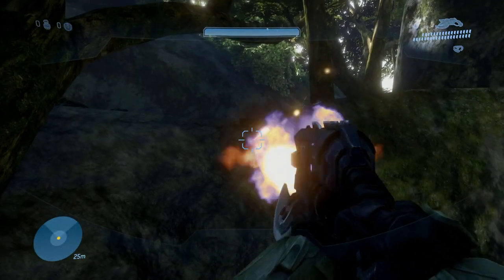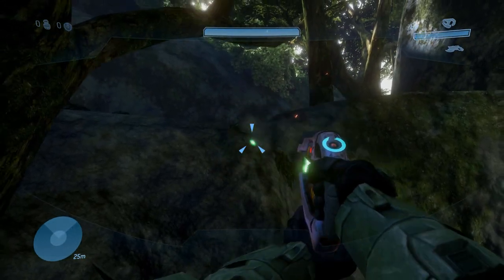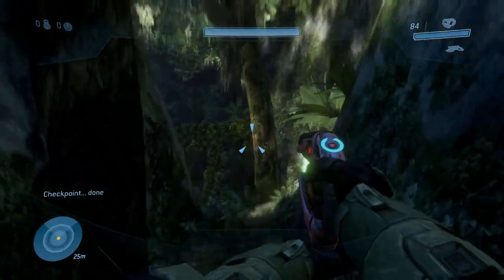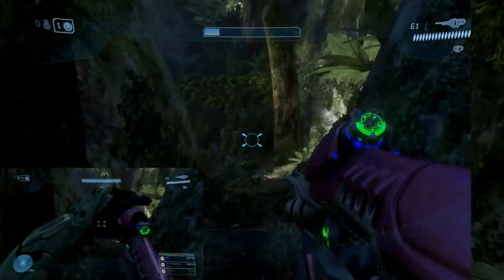Look at that little area where the grass is coming. Jump, hold, jump, crouch, hold forward, and you should get up. That is a hard trick.